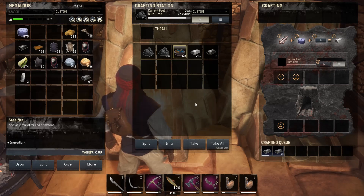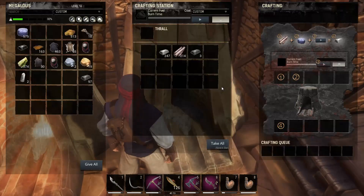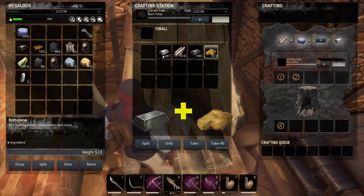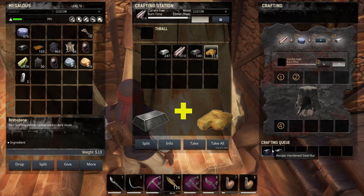So once you have steel, then it's just a matter of going to your furnace again. This time with your steel you add brimstone and that will give you hardened steel.